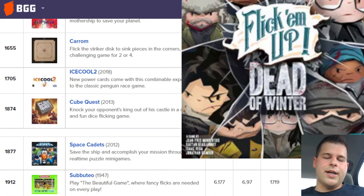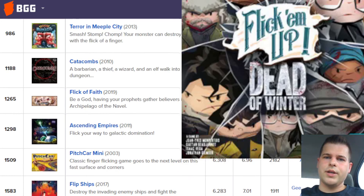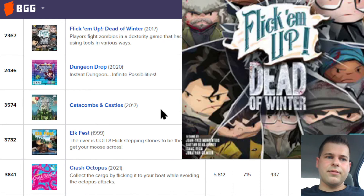Next up, Flick Em Up Dead of Winter. Check out my top five zombie board game video. Flick Em Up Dead of Winter is like Dead of Winter, but you're flicking pieces around instead of rolling dice and running away from zombies with dice. In this one, you can put something next to you, similar to how Catacombs was, where you're flicking maybe an arrow next to you. You could also flick a bat, I believe.